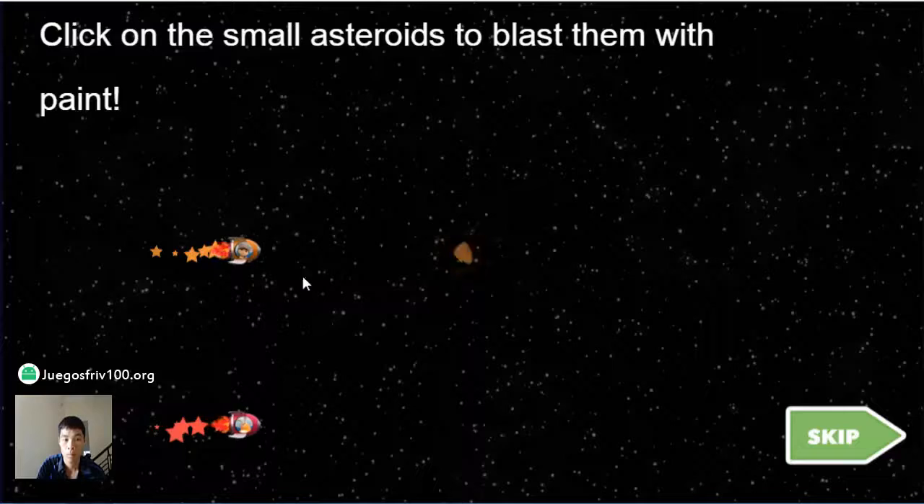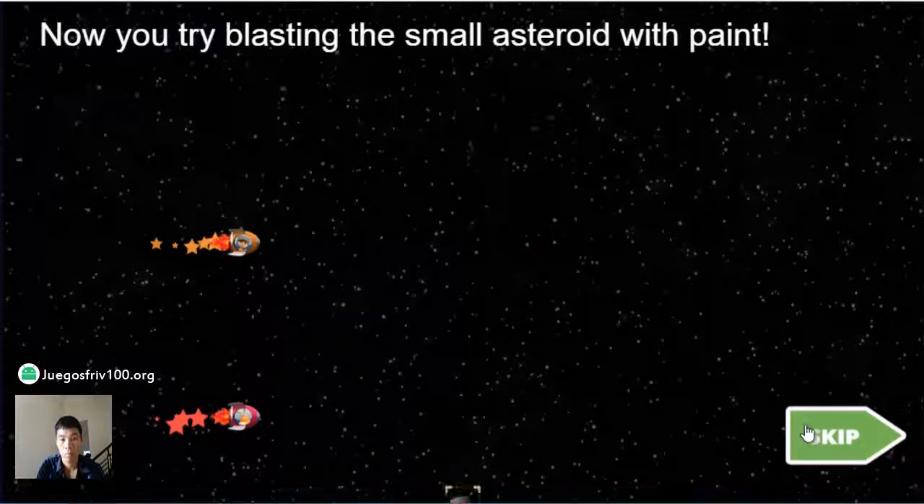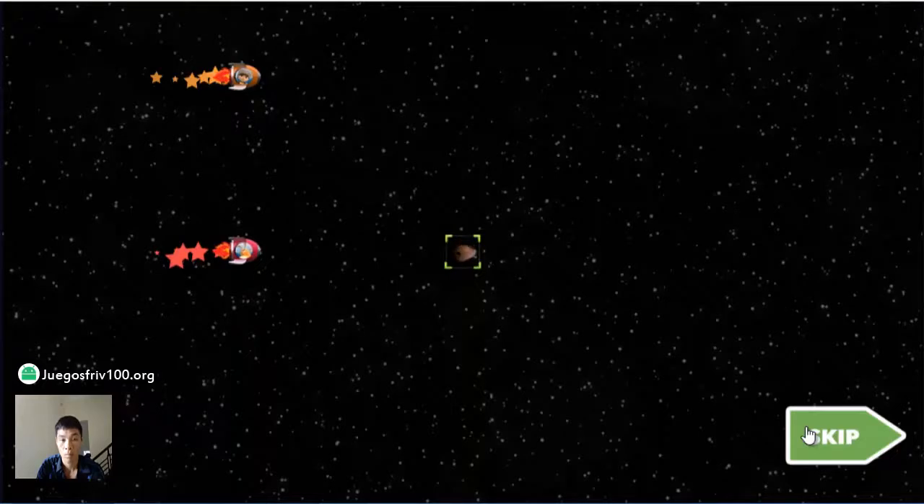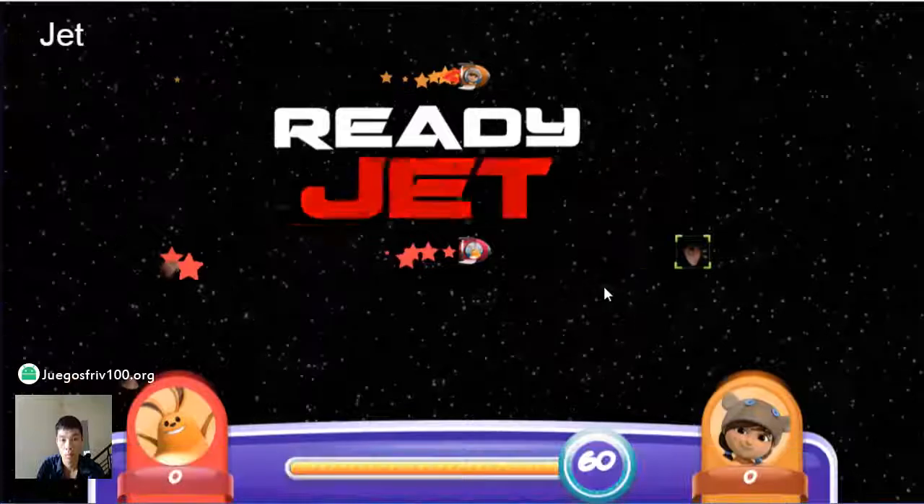Click on the small asteroids to blast them with paint. Now you try blasting the small asteroid with paint. Ready, jet, go!